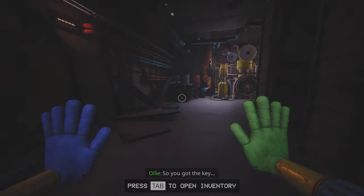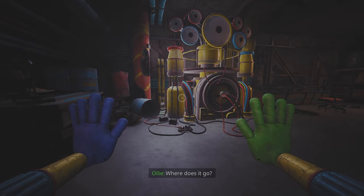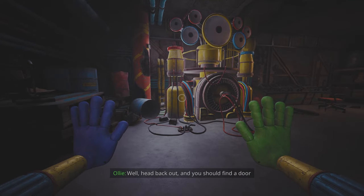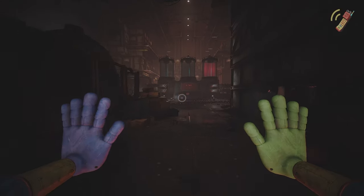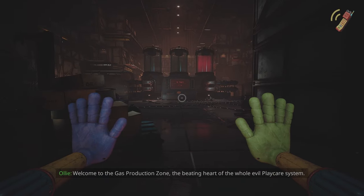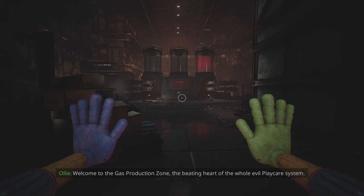You got the key. Now the question you're probably asking yourself is, where does it go? Head back out, and you should find a door just to the left of the cable car you took down here. Welcome to the gas production zone.